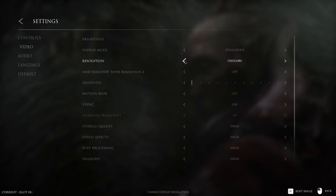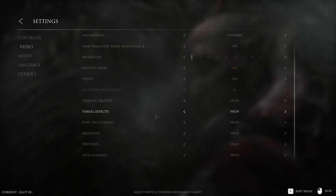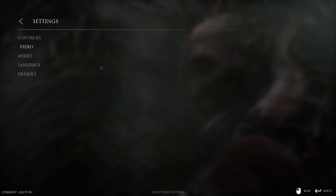Outside of that, you get your display mode, your resolution. You can have fidelity effects if you've got an AMD card. You've got sharpness, motion blur on or off, v-sync on or off, maximum frame rate, overall quality — which only goes to high, but it does this really annoying scrolling thing. Personal pet peeve of mine. You've got your visual effects, post-processing, shadows, textures, and AA. Your audio settings require you to hit the right mouse button in order to exit each option to enter another one.